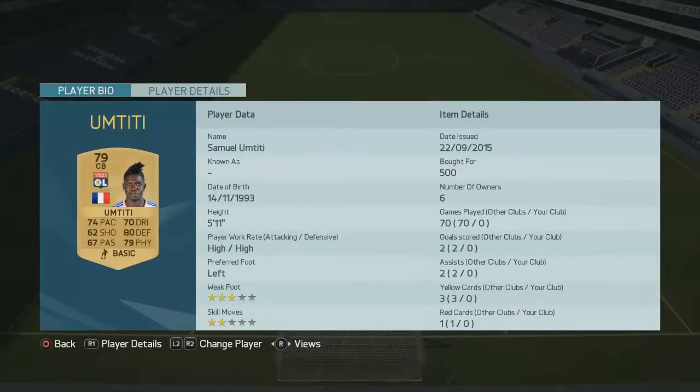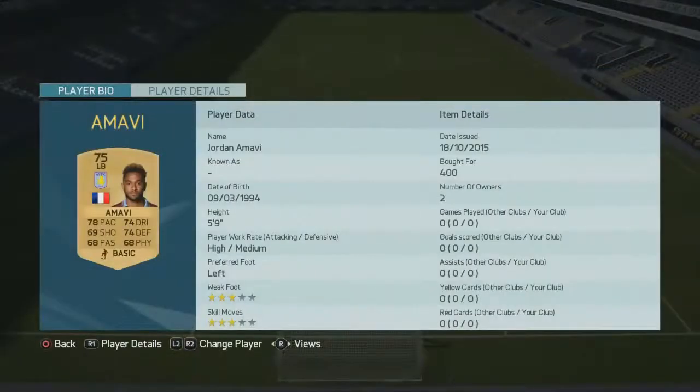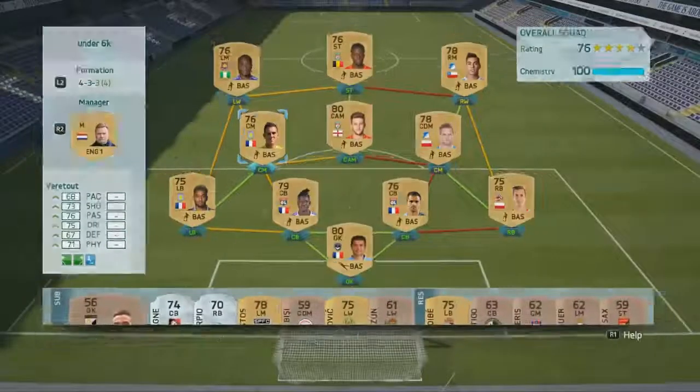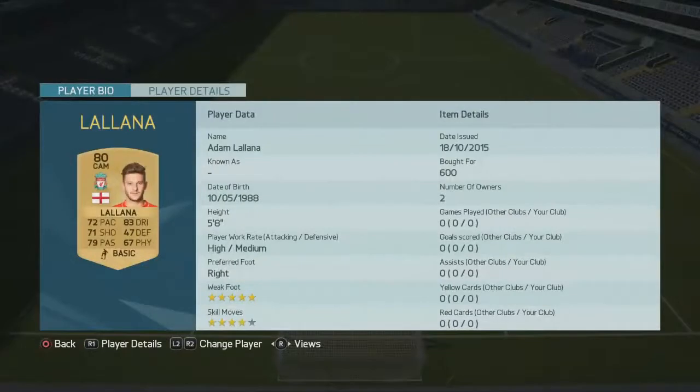Omity is such a beast player with nice stats and nice ratings. At left back we have Amavi from Aston Villa — a really good holding play midfielder costing 400 coins.